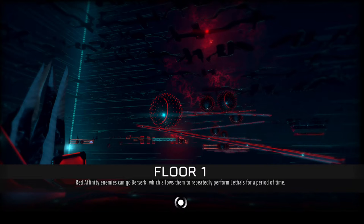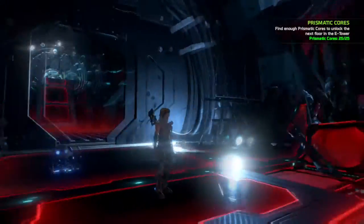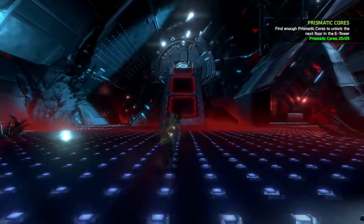Hey, what's up everybody, it's Team SNES here yet again with another glitch for you to enjoy on ReCorp, the Xbox exclusive. In this video we're going to show you how to get out of the map on floor 1 as well as floor 2 and floor 3.